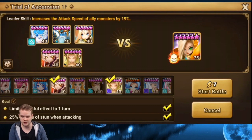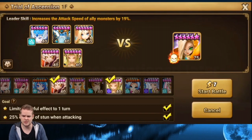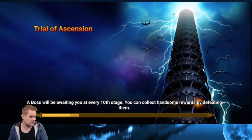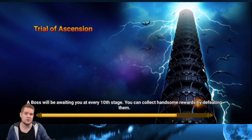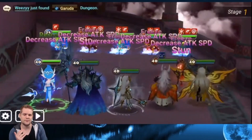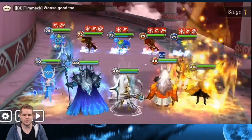First one - Sierra, limited harmful effects to one turn, easy. 25% chance to get stunned when attacked, so that's just a despair effect. All in all, pretty simple one. At the end I'll show my runes - some are a bit different because I'm switching stuff around, but this is really simple.